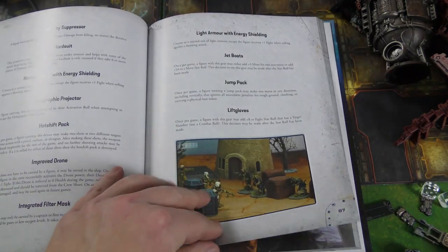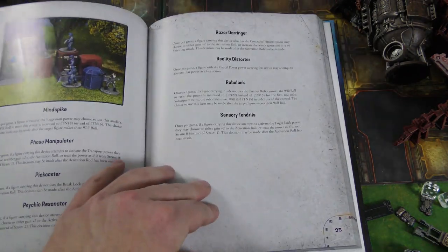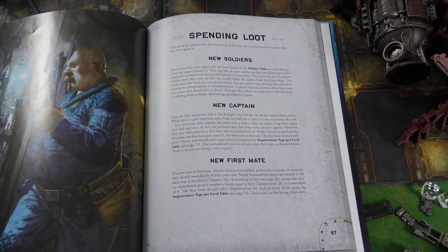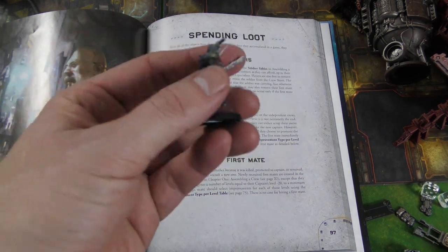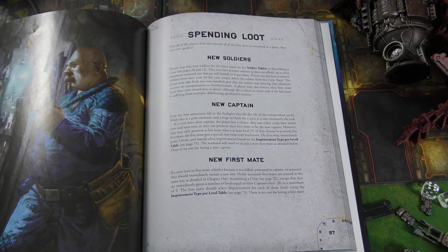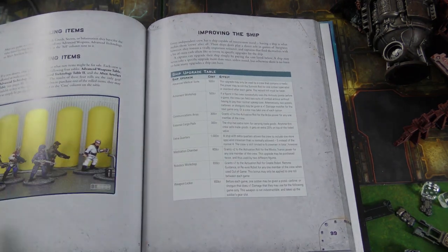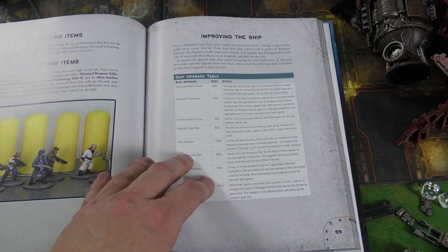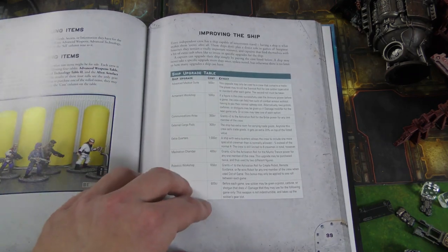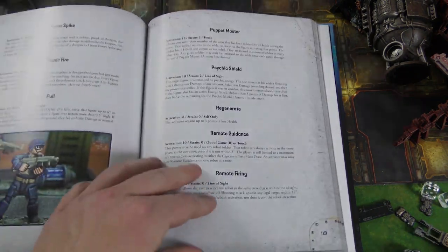You can buy new soldiers if you need to, or just fire soldiers and not worry about it. If the free soldiers die, you just hire a new one for free, though they lose any equipment you assigned them. You can replace a captain or first mate too. You have ships, which are like your base — ship improvements are very expensive and you don't start with any. You can start to upgrade your generic ship over time. There are also 10 different scenarios you can play through, with specific terrain requirements, though the book makes you feel like you can ignore those. And there's a bestiary with random monsters.